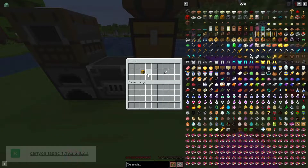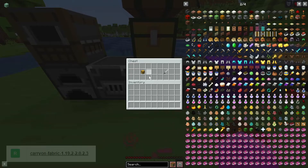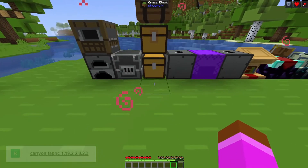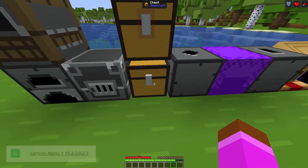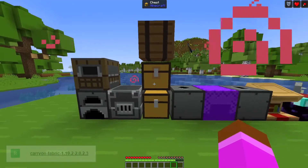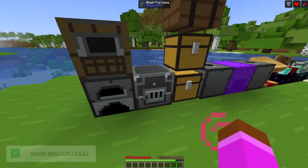What you might not notice is that I actually placed items in this chest and nothing leaves the chest. Whenever you pick it up and move it somewhere, everything stays in the same position without glitching — even if you put a modded item in there, it stays safe. This mod is very compatible with any mod or mod pack out there.